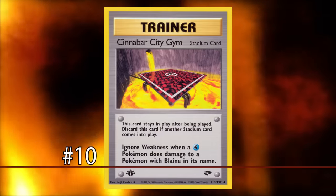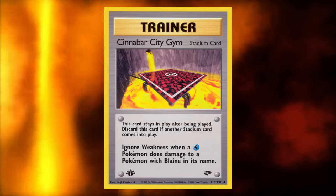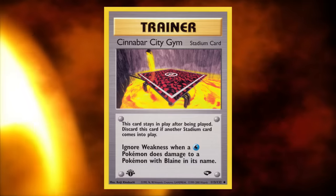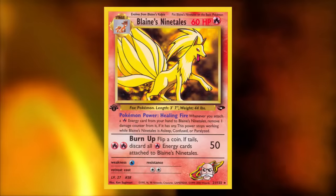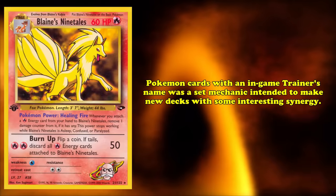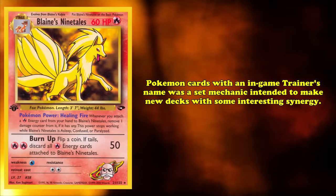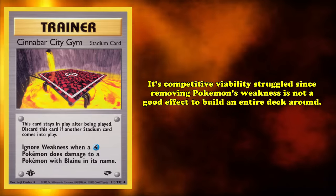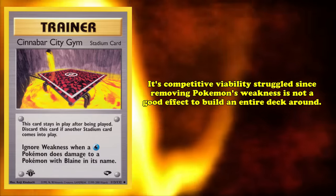Kicking off the list at number 10, we have Cinnabar City Gym, one of the first Stadium cards to be released. It's a Stadium card with the effect to remove a water-type weakness from any Blaine's Pokémon in play. Looking at Blaine's Nine Tails, a Pokémon released in the same set, Pokémon cards with an in-game trainer's name was a set mechanic intended to make new decks with interesting synergies. Cinnabar City Gym's competitive viability struggled, as removing a Pokémon's weakness is not a good effect to build an entire deck around.